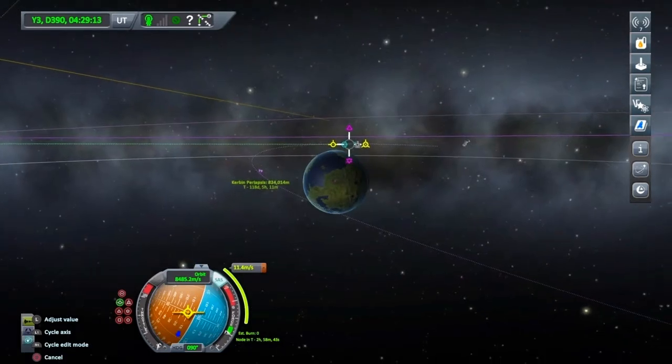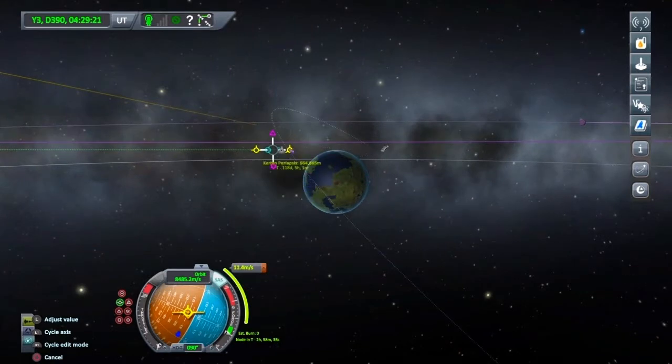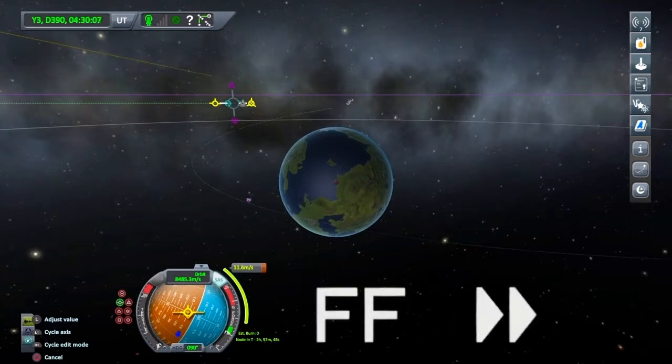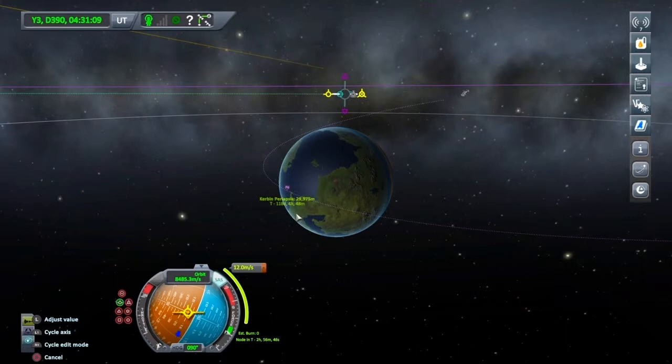We're still miles away. Let's give it a touch more retrograde and a little bit more anti-normal. It's the smallest of touches and you can overshoot by millions of kilometres. I'm going to cycle back to retrograde and just ever so gently nudge this — even that was just too far. I'm just going to mess about with this till I can get it to about 30,000. There we go — 29,975. That'll have to do.